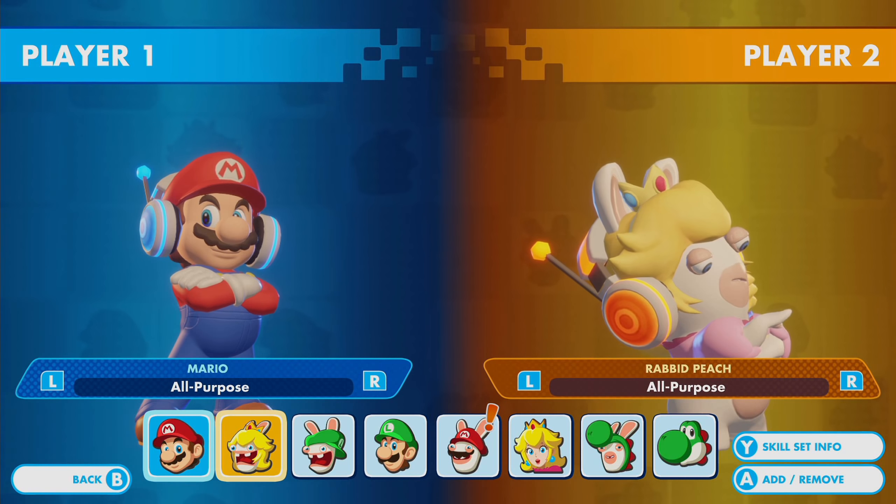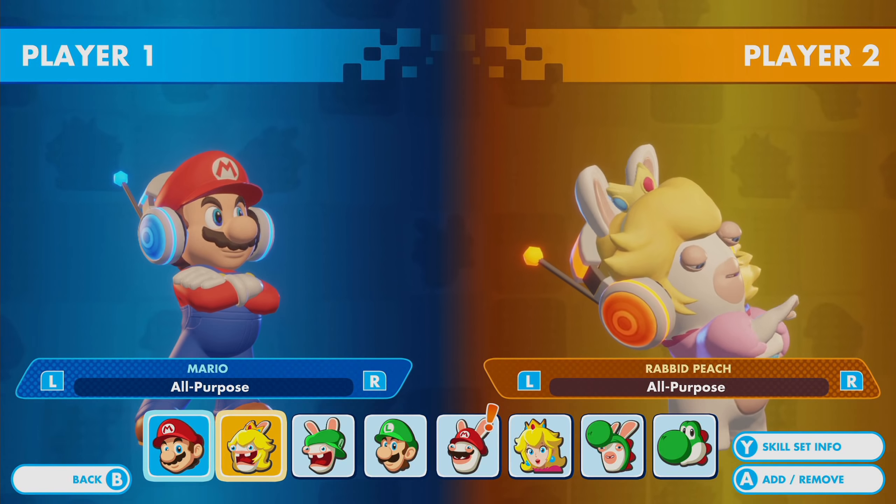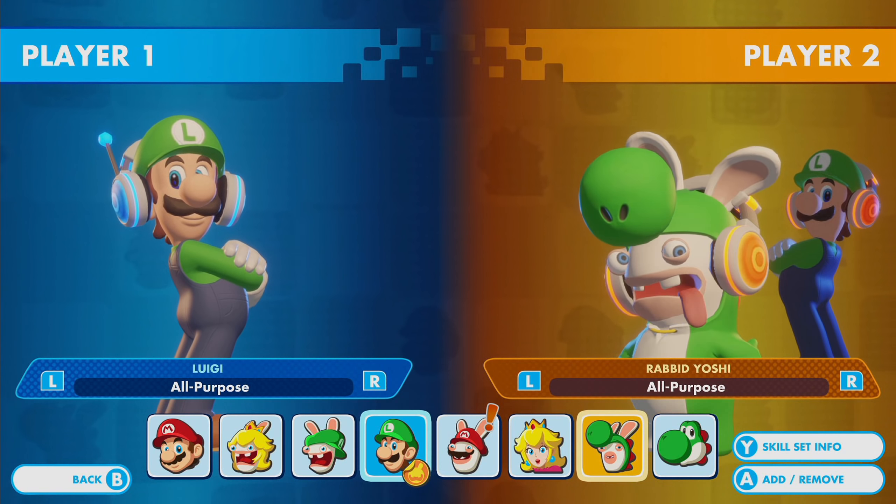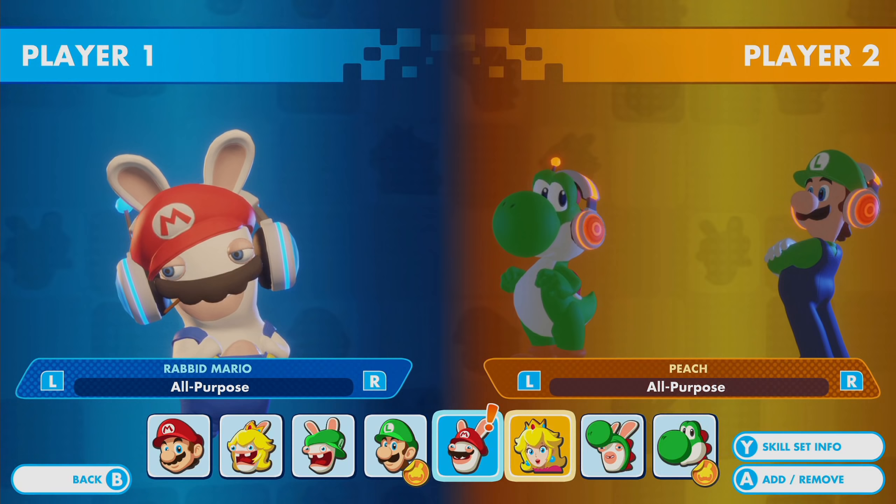Hopefully it works out. It is random, you know? Two out of two times - that can happen in a coin toss. But after the last battle, we unlocked Rabbid Mario's next skill set.